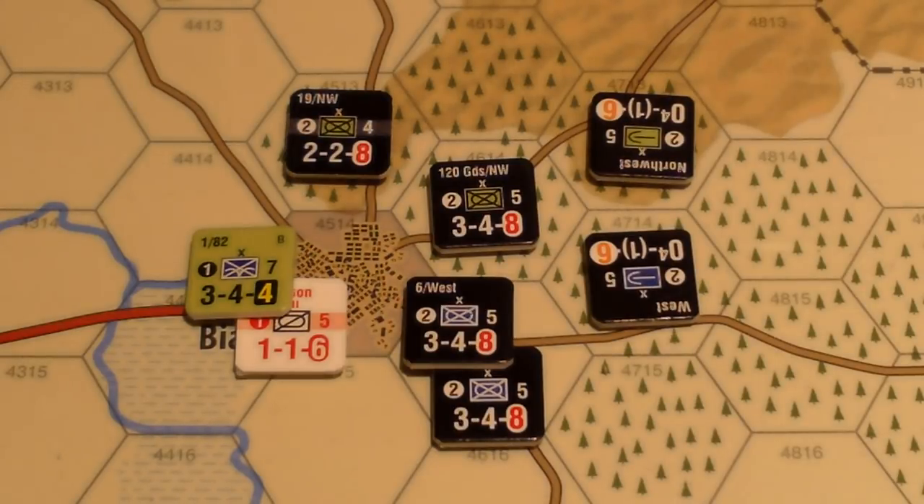There's a remainder in the odds calculation, so plus one — net zero die roll modifier on the one-to-one column. Rolling: got a one. That's one attacker loss and two defender losses. Lucky die roll really helps the Belarusians here.